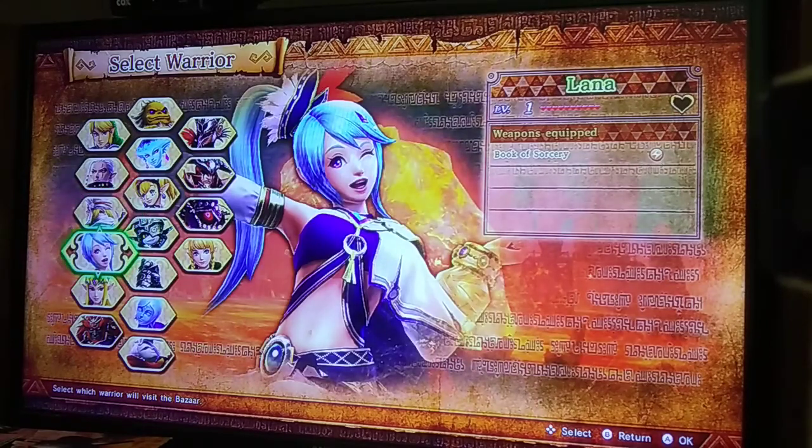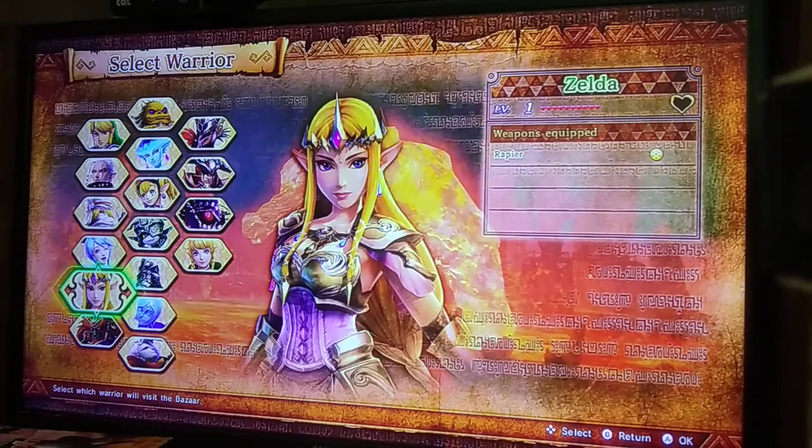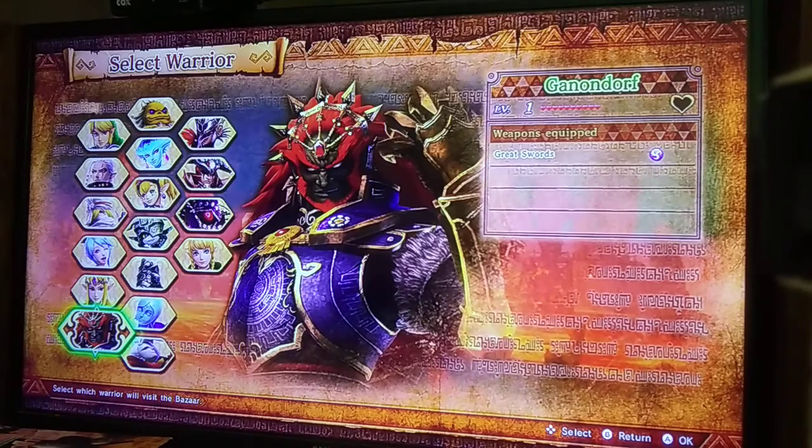Lana has three weapons, and one of them is very good. Zelda's three weapons are both middling in quality. Ganondorf has two really good weapons, one of which was considered by many to be one of the best weapons in the game.